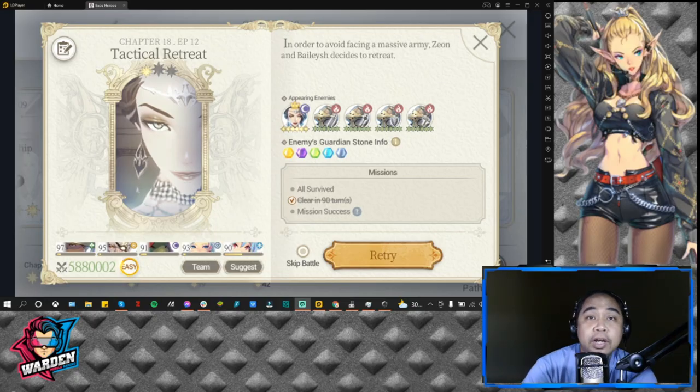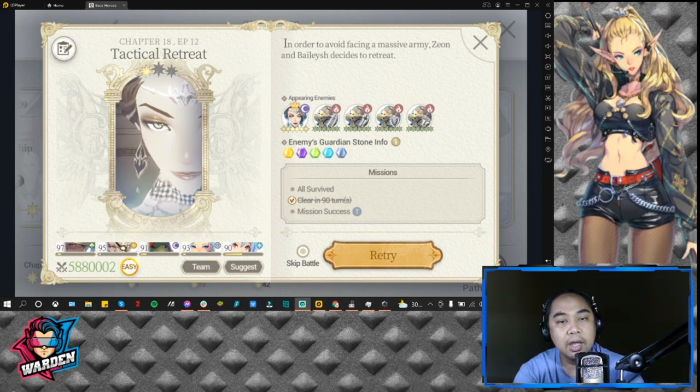Hey everyone, welcome back to another Exos Heroes video. Today we're going to discuss clearing Chapter 18 Episode 12. It's more of a gameplay strategy and team build video. I actually cleared this already but only one star — I'd like to clear it three stars so I can collect my 350 Zes for the whole chapter.